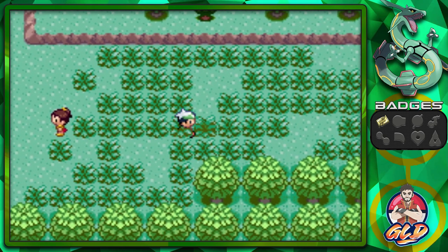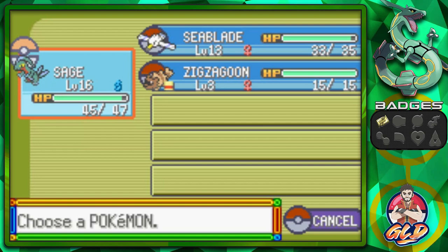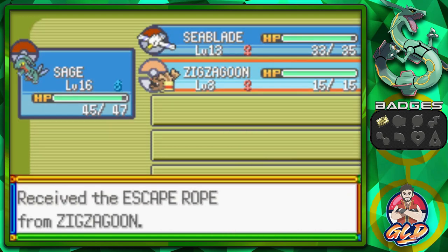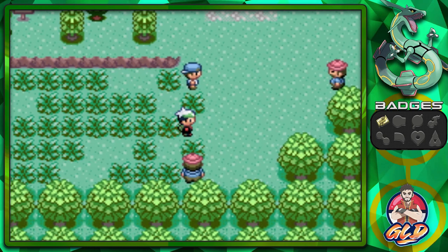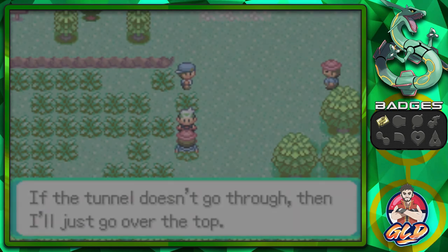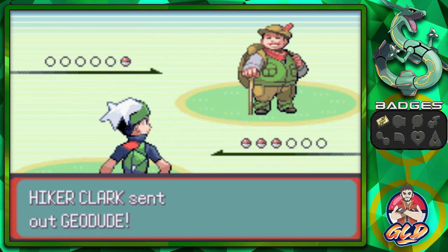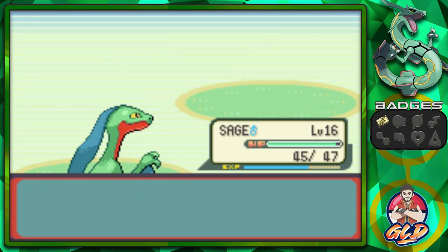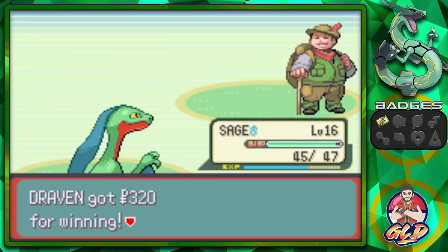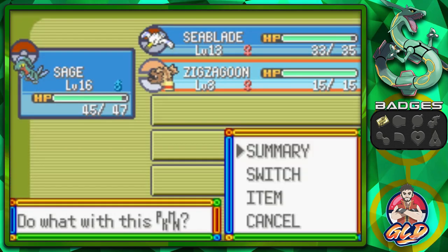Look at that potential double battle right there! Zigzagoon grabbed another item — we found an Escape Rope. Okay it ended up being a single battle. Let's beat Hiker Clark quickly with Bullet Seed for the win. Just like that, another trainer defeated. Try to avoid running into more trainers unnecessarily while navigating the route.